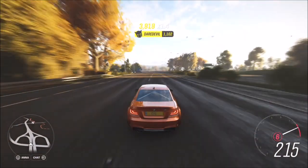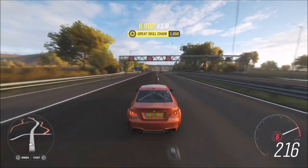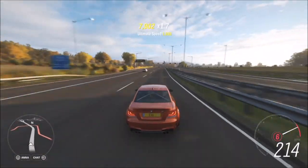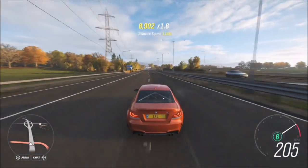You can rack up mileage through races in your BMW 1M, or just do it this way — sit flat out and it'll probably be about three to four runs of the highway, taking around five minutes or so to complete. With this tune it'll happily sit above 210 miles per hour, which should make the challenge go by a little bit quicker.